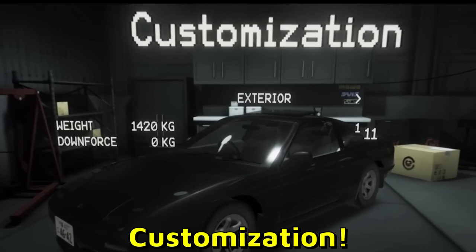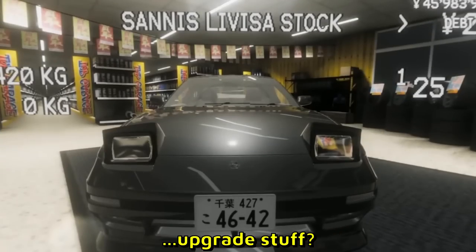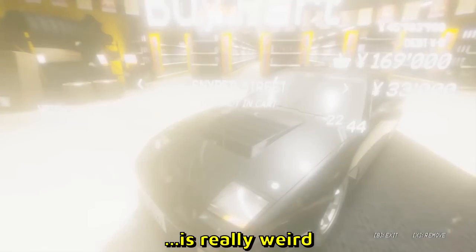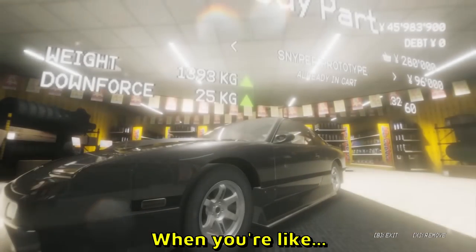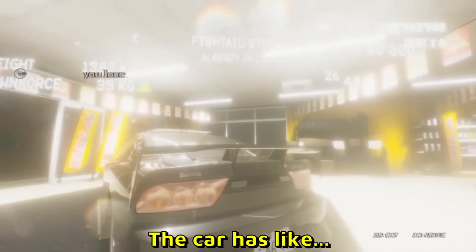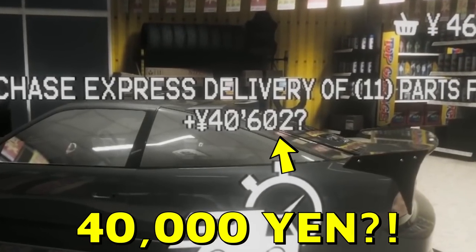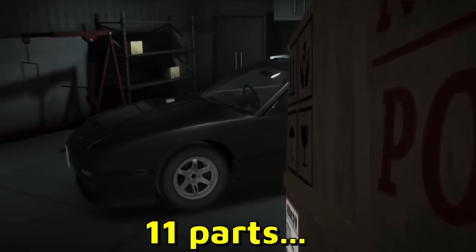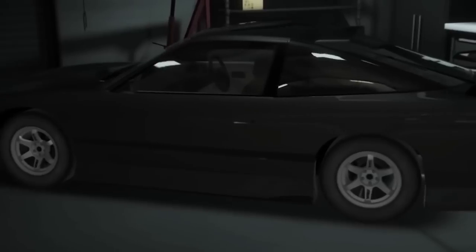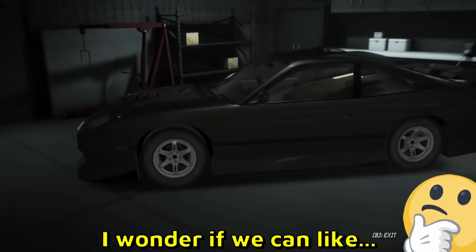So this is the customization. We have a 180 over here. I guess this is like a store where you can go and upgrade stuff. You can change the headlights, different types of headlights, different bumpers. The blurring effect is really weird — it gets really foggy when you're changing the parts. All the parts have different weight to them. The car has like some kind of badges, really fat tires. 40,000 yen for 11 parts, and when you get these parts you can go into your garage and install them all.